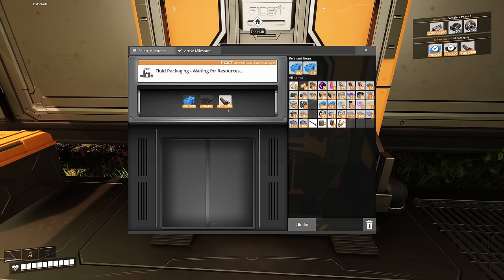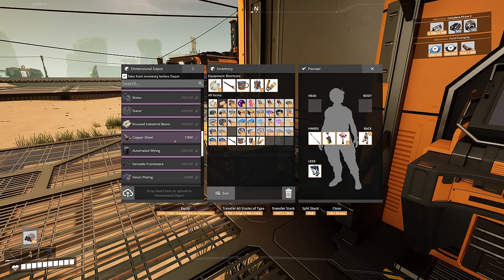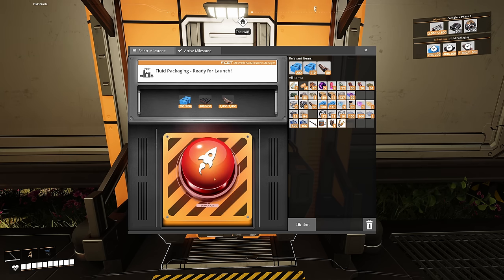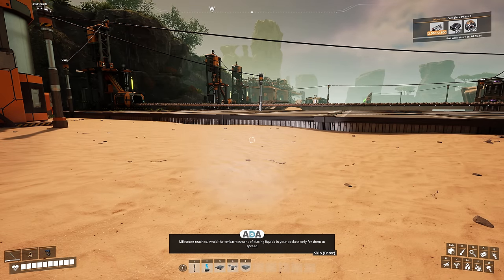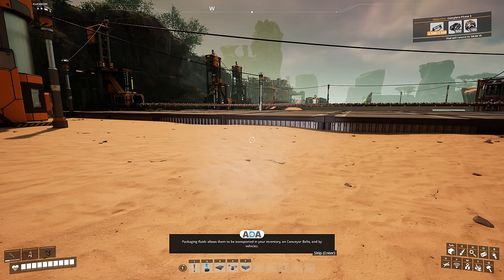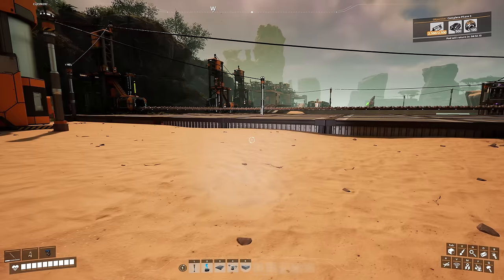I need 50 more copper sheets — I have 22, I guess I'm waiting. Now I've got enough copper sheets so I can unlock fluid packaging. Milestone reached: avoid the embarrassment of placing liquids in your pockets. Package and unpackage them with the packager — packaging fluids allows them to be transported in your inventory, on conveyor belts, and by vehicles. For increased non-pocket-related fluid storage you can now use the industrial fluid buffer.